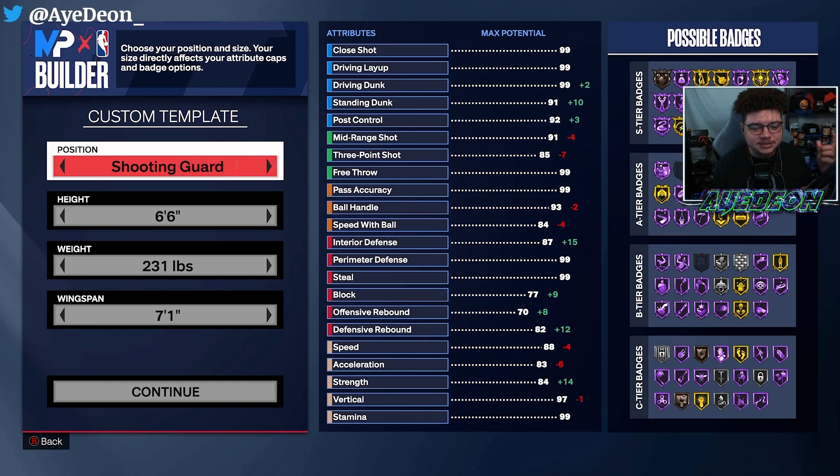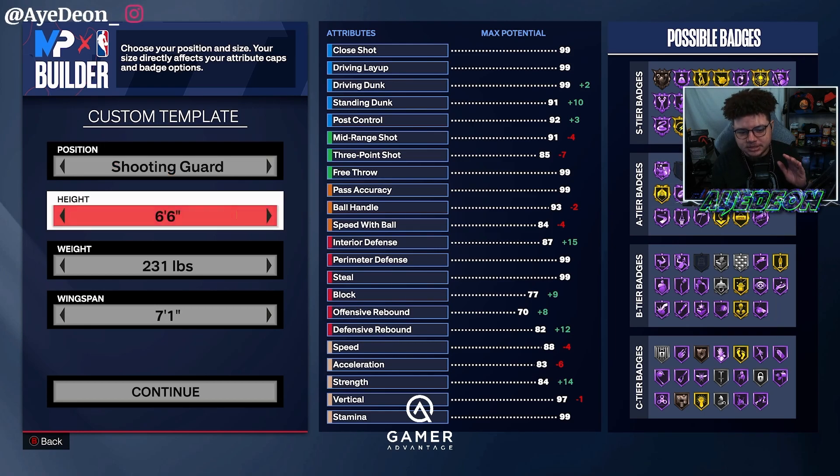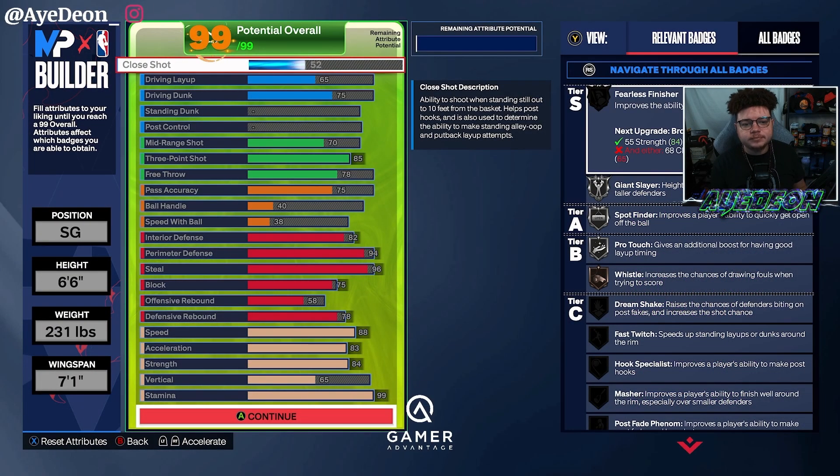Let's get right into it. This is a shooting guard, 6'6", 231 pounds, 7'1" wingspan. Now, the way I'm gonna build this may look a little weird, but I'll be explaining some things once we get into it.